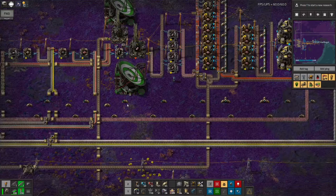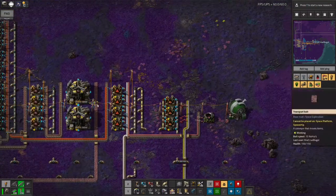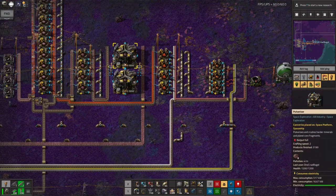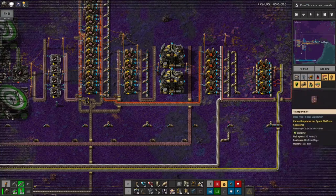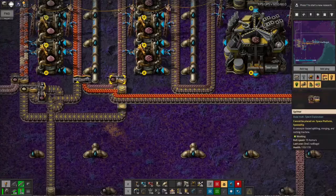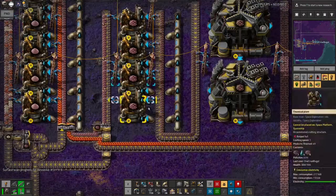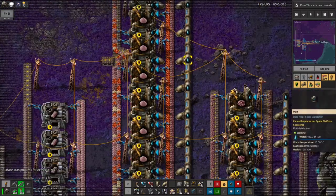Then on the other side we've got the actual Holmium processing itself. That's being shipped in over here. Firstly it's being crushed, and then the crushed Holmenite is being washed - you add water and you get the washed stuff out. This produces stone as well, so I've got a filter here that passes the stone out down here.